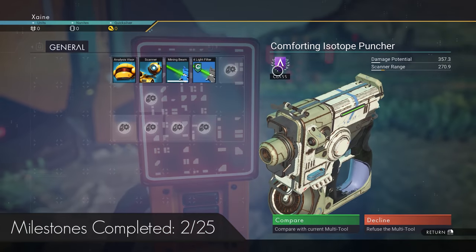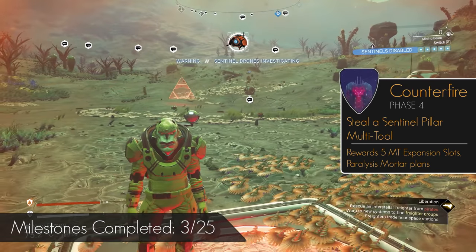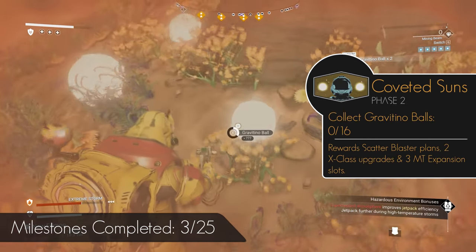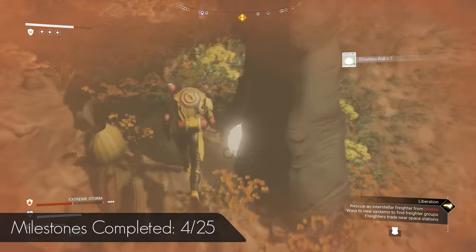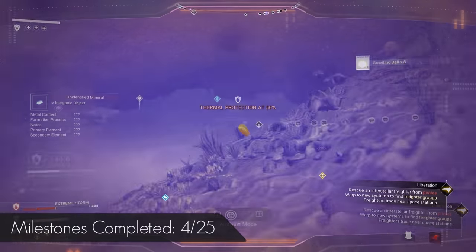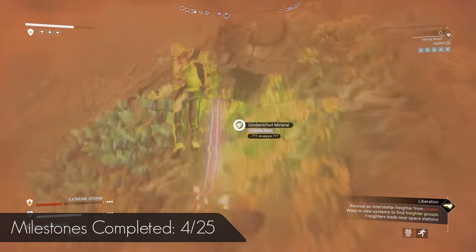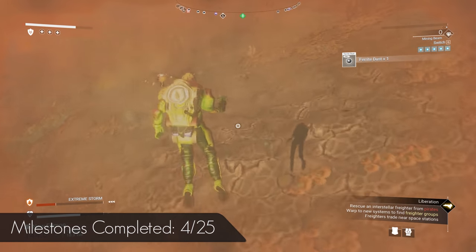While you're there, take a look at the multi-tool on offer — you won't need to buy it, just look at it to complete Counterfire. Then find more Gravitino balls and pick up a bunch to complete Coveted Suns. It would be best not to claim the rewards from both Counterfire and Coveted Suns right away, as you don't need it yet and it will take up inventory space. I'd recommend picking up as many Gravitino balls as you can without going too far — they'll give you some great starting units, at least 20 or more.